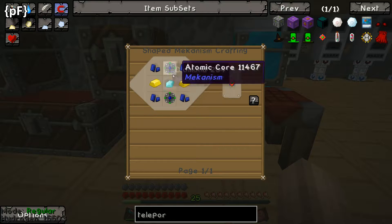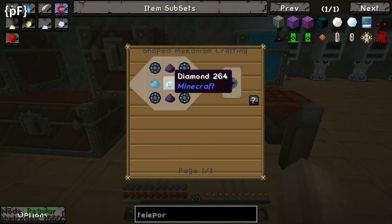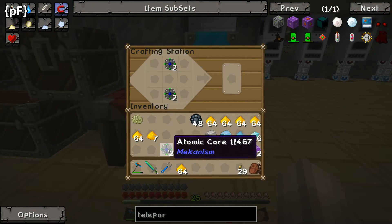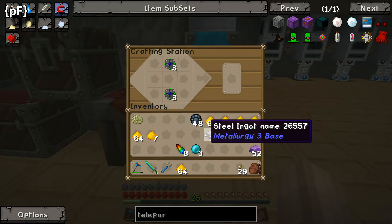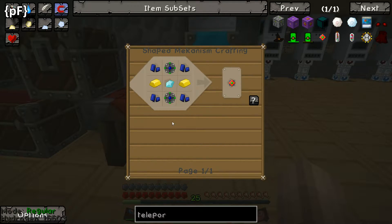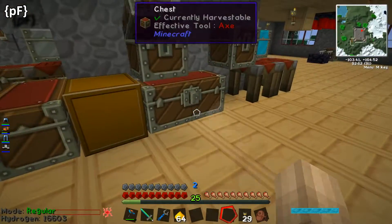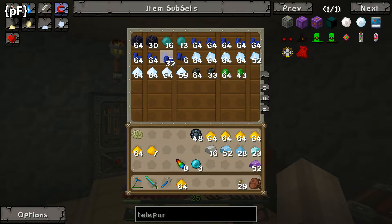We're building the main teleporter. We need to build the core - that's three assembled. We need diamonds, so we need another three diamonds. Keep referring back - we need 12 lapis. There should be a ton of lapis in this chest, or this one, or maybe even this one - where's all the lapis gone?